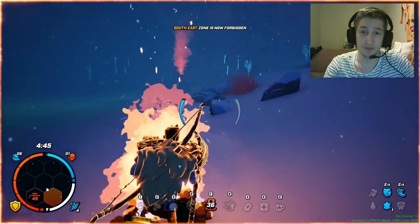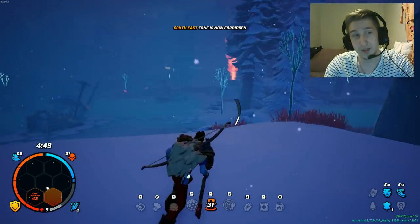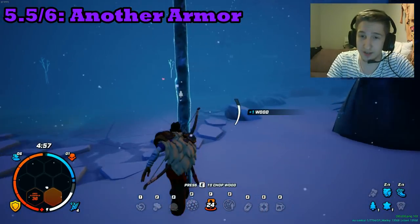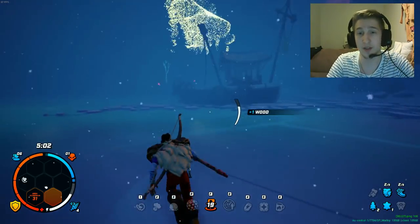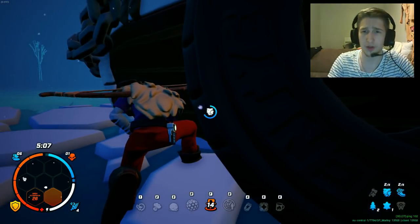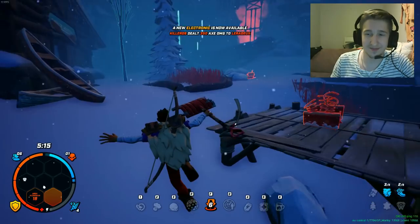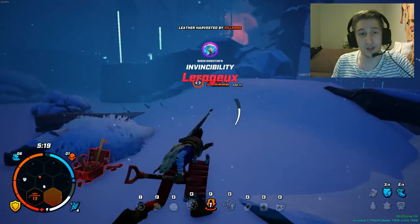The sixth tip is kind of like 5.5 but still counts: try to always have enough resources to build an armor. Because when you get shot or hit with an arrow, you can just hide and build another armor — the shoulder pads armor. You should always have enough resources to do it. I always forget to save resources for that, but you definitely should.